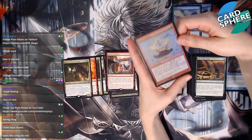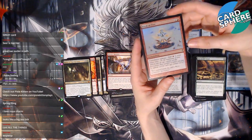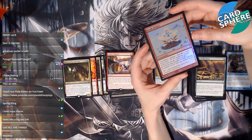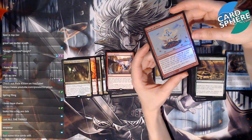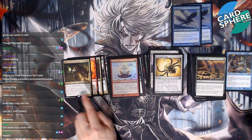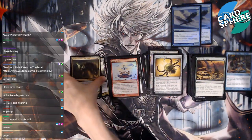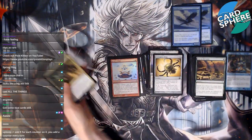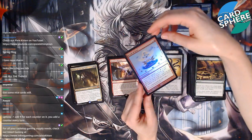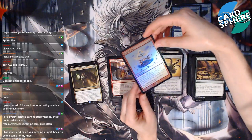Braid of Fire — what does it do? It's an enchantment with cumulative upkeep. At the beginning of your upkeep, add a red to your mana pool and put an age counter on this permanent, then sacrifice it unless you pay its upkeep cost for each age counter on it. So you add a red for each counter on it and you add a counter every turn. I don't really understand cumulative upkeep.